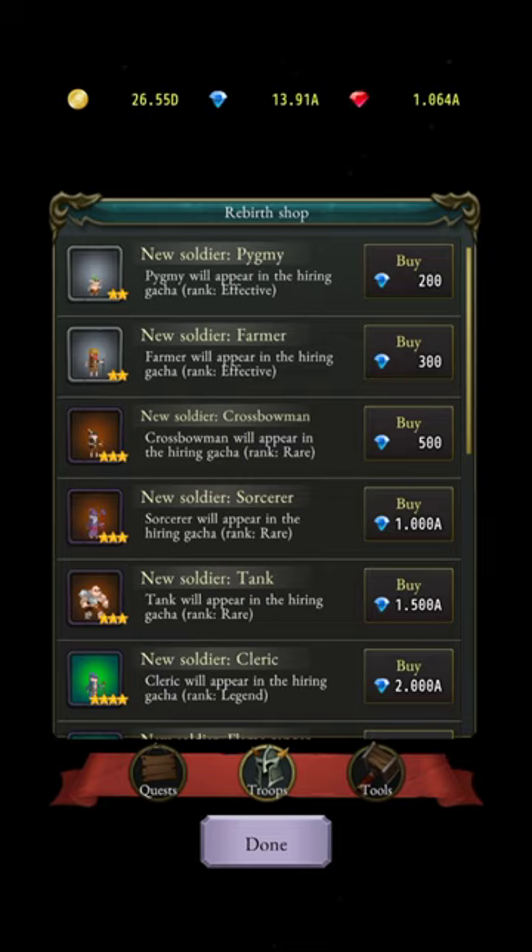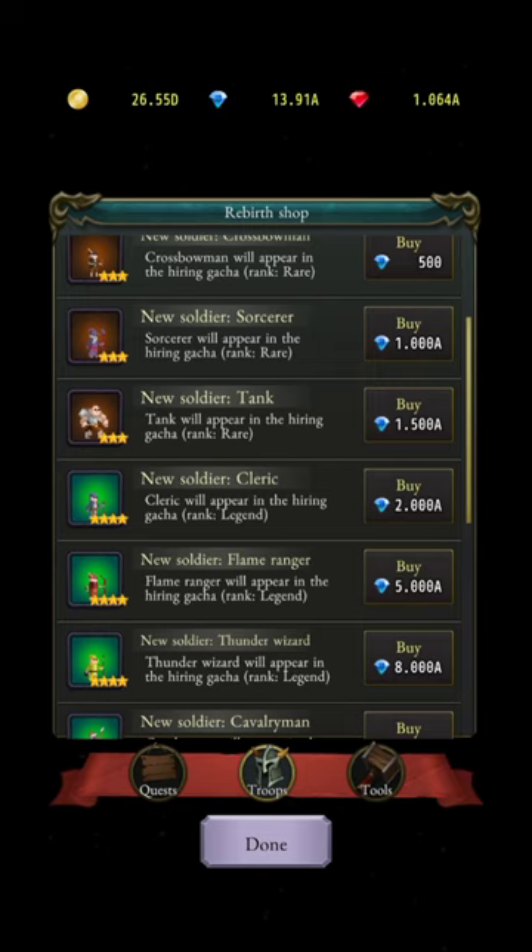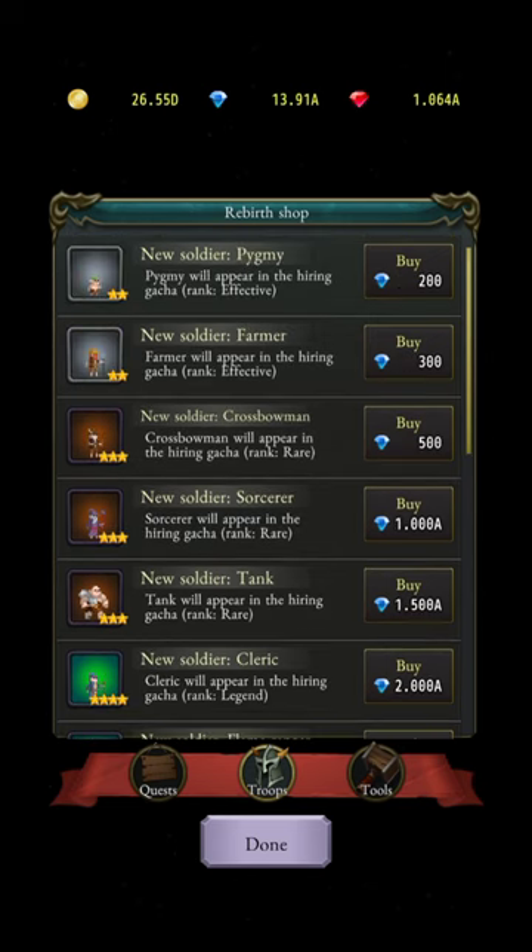The basic knight and crossbow troops you can remove, and pygmy and farmer too — but not certain others. You need a wider range of hero types — at least five or six — to have a good chance of hiring better troops. With only a few troop types, the two-star versions dominate your reroll chances since they have fewer competitors in the pool.